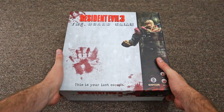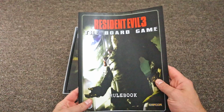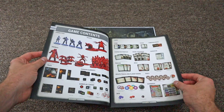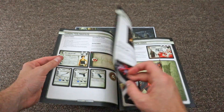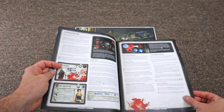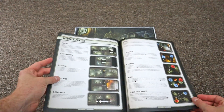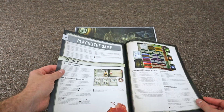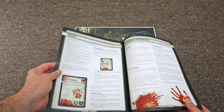Resident Evil 3 the board game is a survival horror game similar to the video games, and it's based on that. You'll play as different survivors trying to get out of Raccoon City, facing hordes of monsters and zombies while trying to escape and make it through the various scenarios. It is kind of a scenario-based dungeon crawler puzzle type game where you'll need to explore the map, find different key items which can unlock new campaigns and new scenarios. You can play the game as a standalone scenario one at a time, or go through a full campaign trying to make it all the way through.